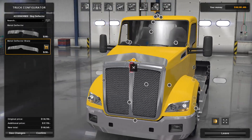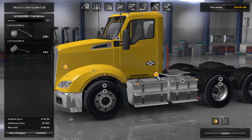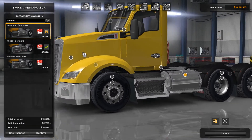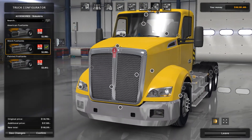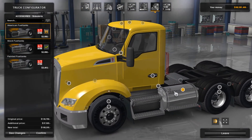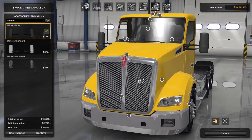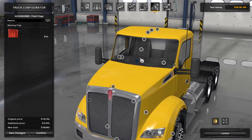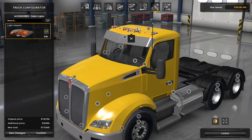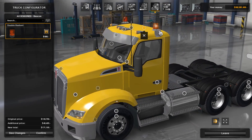Moving on up, you've got the bug deflector in different shapes — we'll just completely remove it. You've got the side mirrors, you can add some side lights, and you can change what it calls side skirts but are actually tanks and steps. I don't really like this design to be honest. You can paint the tanks, though you can't do much else there. Around the door handles and mirrors you have some options, and there are warning flags. You've also got the sun visor lights and horns, and I think this is beacons — yep, beacons. I like how they're on the side of the metal piece — very nice.